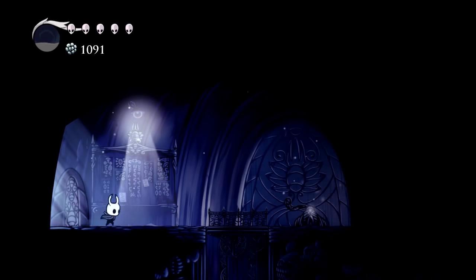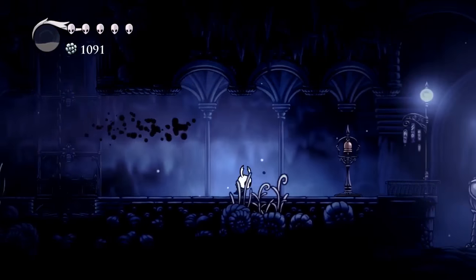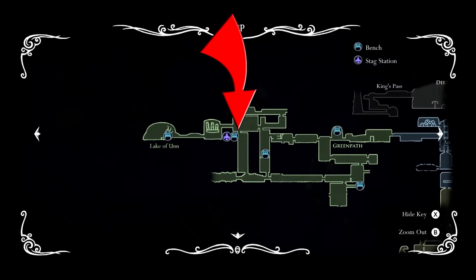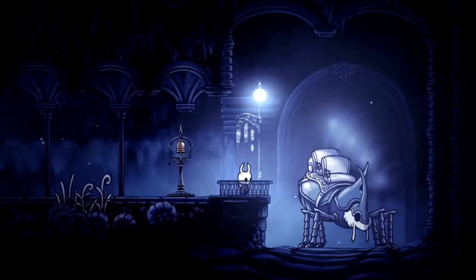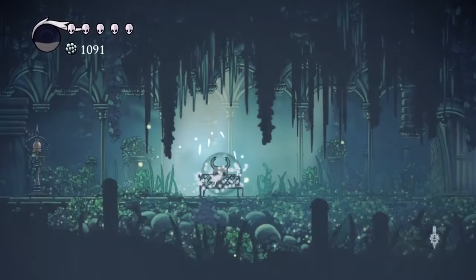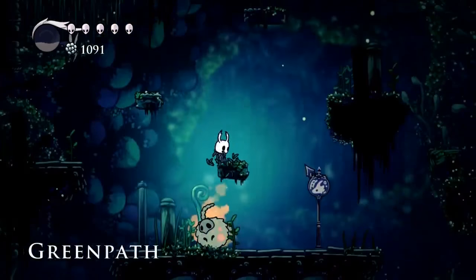The first thing we need to do is head down into the train station and we're going to make our way over to Green Path. Essentially what we need to do is make it from this train station down and to the left. Once we've made our way to Green Path, make sure to save on this bench — you might need it — and we're going to drop all the way down to the bottom of this area.